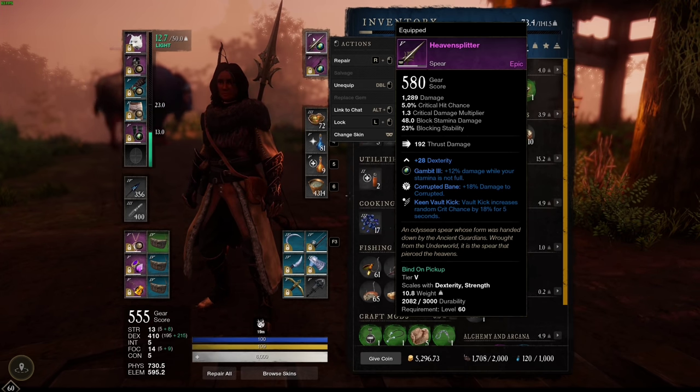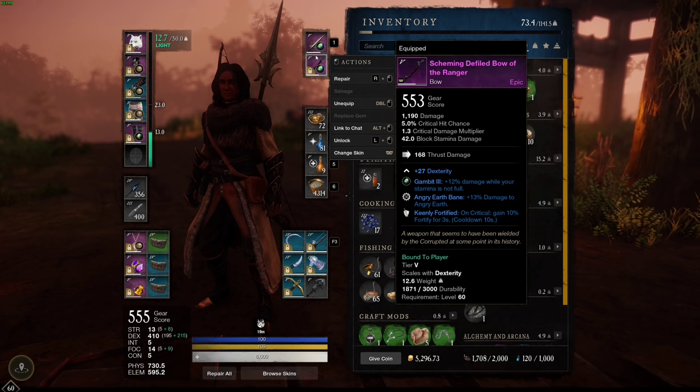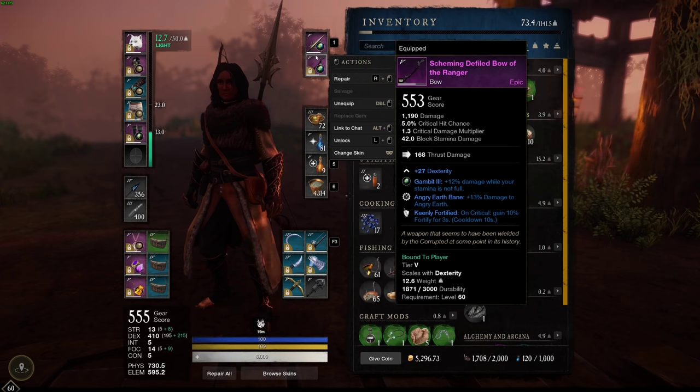As for the bow, this is just a generic bow I found killing enemies that got a very nice roll. On critical, we gain 10% fortify for 3 seconds, which is nice. We get more damage to Angry Earth, which is subjective and up to you. And Gambit 3 once again, so we get that 12% damage while our stamina is full.